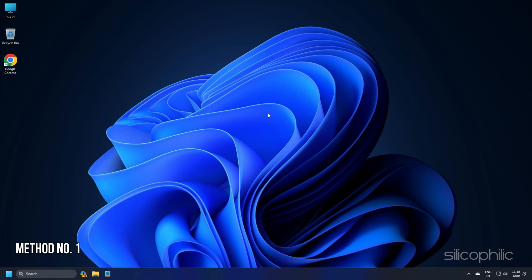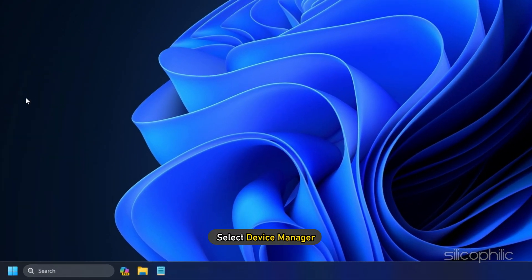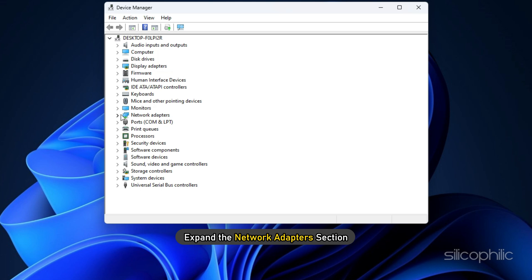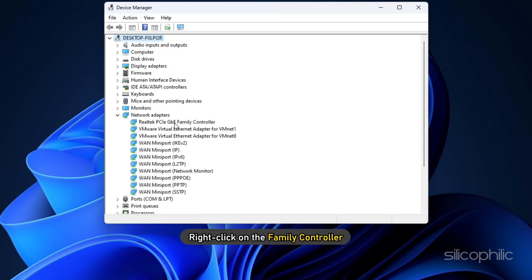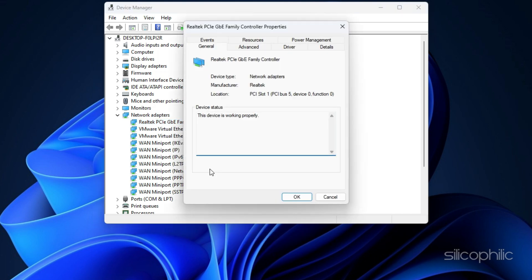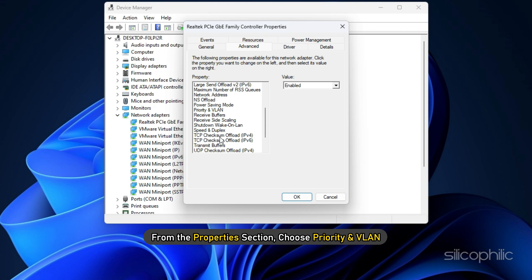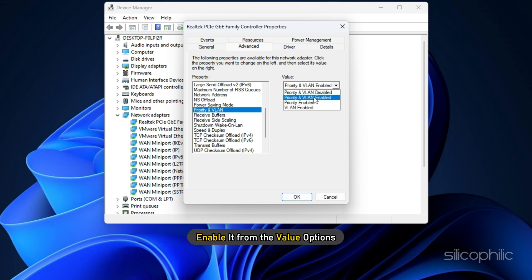Method 1. Right-click on the Windows Start button and select Device Manager. Expand the Network Adapter section. Right-click on the Family Controller and open its properties. Go to the Advanced tab. From the Properties section, choose Priority and VLAN. Enable it from the Value Options. Click on OK to save.